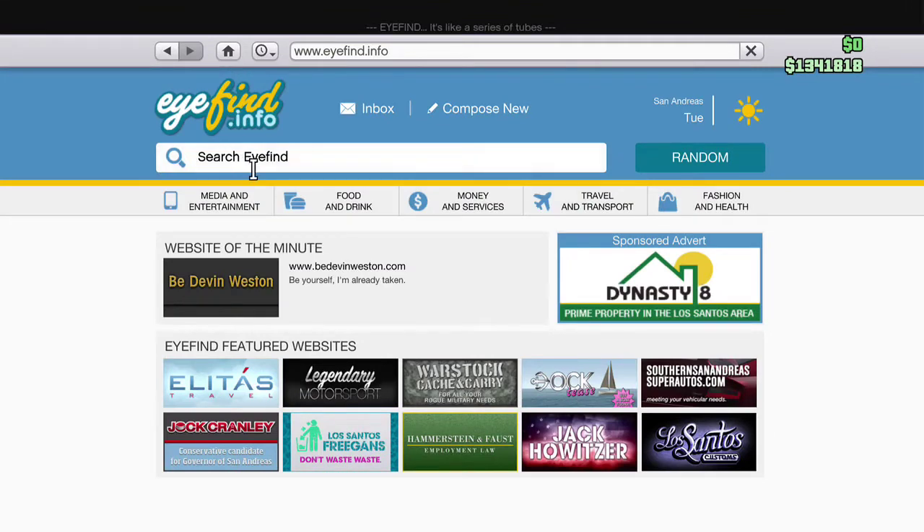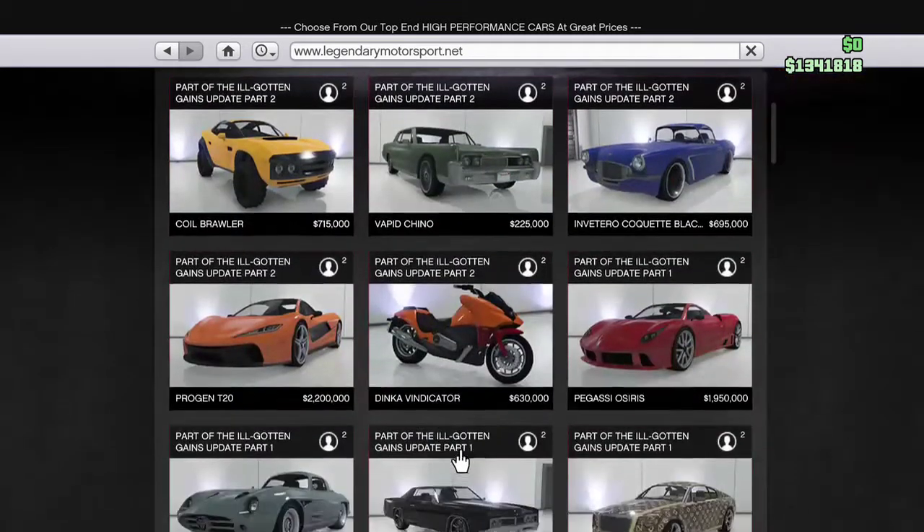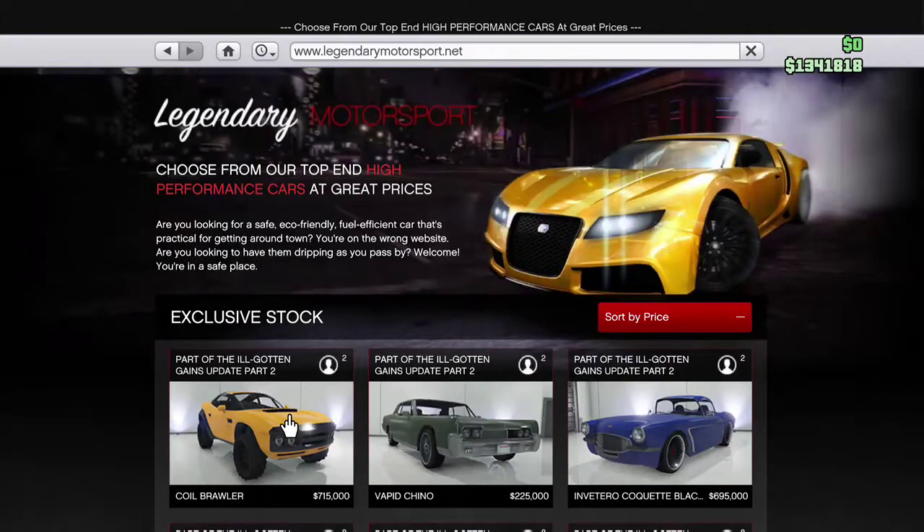From here, go to Legendary Motorsport. On this site you can choose any car — it doesn't matter what color you pick, it just has to be one of the preset colors already given. Click the Brawler since it's closest, and for this video I'm going to click pink.